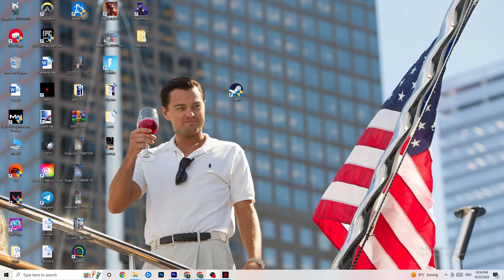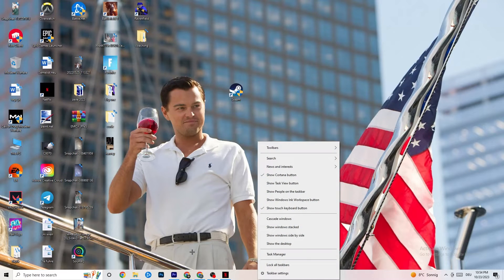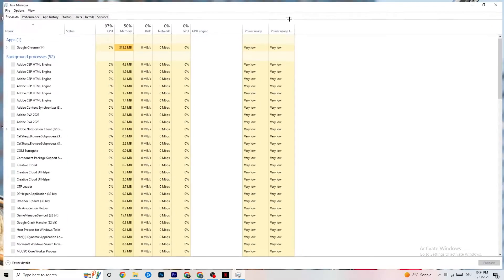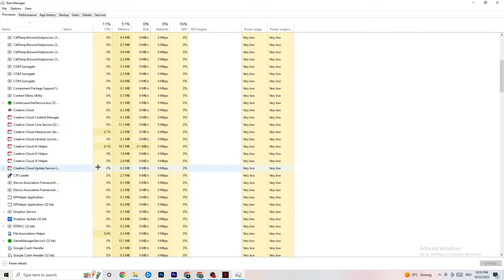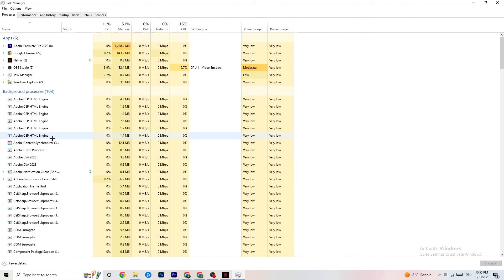Right-click your taskbar and open Task Manager. Navigate to the Processes tab and end any task that is using too much CPU or GPU. These will typically be background processes or apps not related to Windows. Right-click the offending process and click 'End Task' to free up resources for your game.